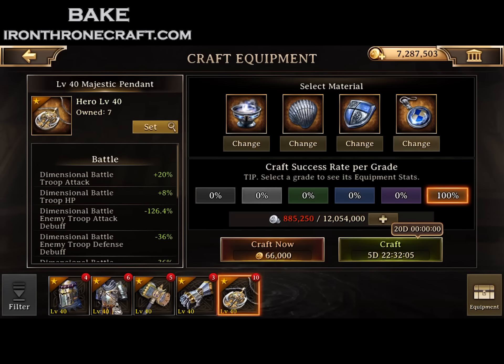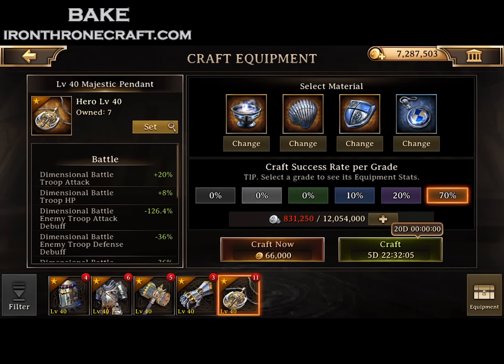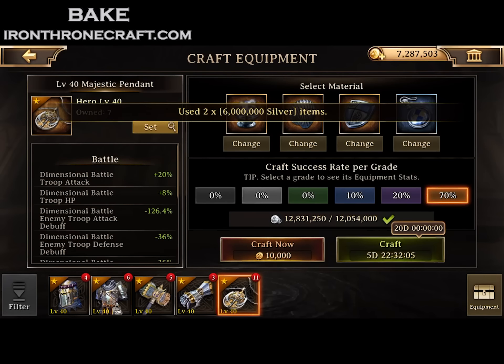So now I'm up to — I started with four and now I'm up to seven up there in the top left. So I've made three earrings, three yellow wings at this point. I'm getting a little bit unlucky on the crafts, but it is what it is.